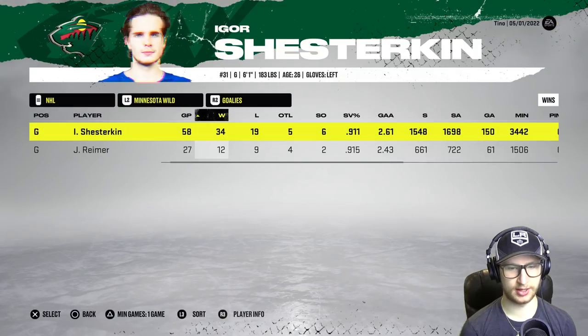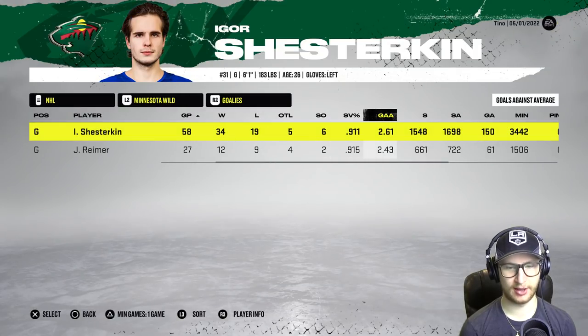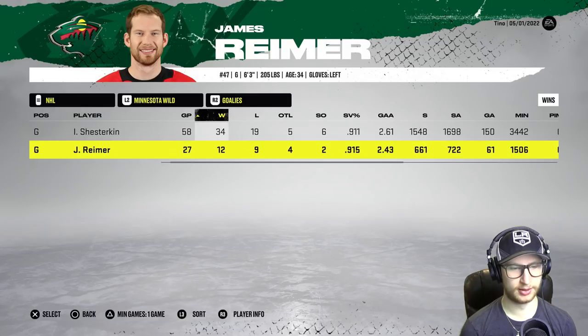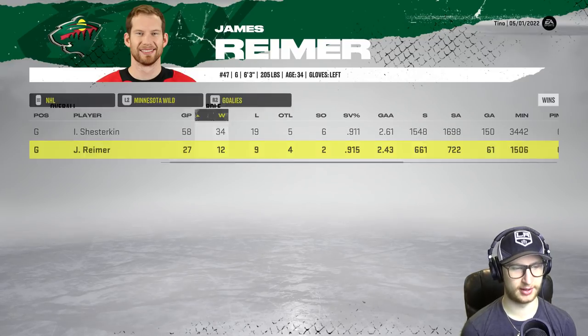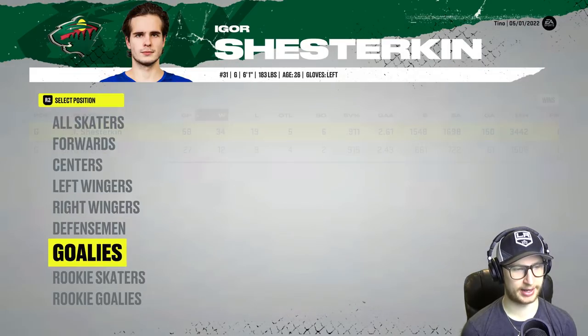Okay goalies — how'd you do, Igor? Yeah, he did well: 9-11, 2.61, 34 wins, 19 losses, and 5 overtime, with six shutouts. Then Jimbo — 12, 9, and 4, two shutouts, 9-15 and 2.43. Yeah, you can always rely on him to be a solid backup.